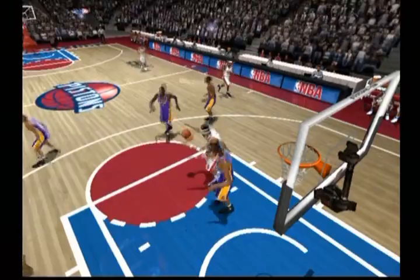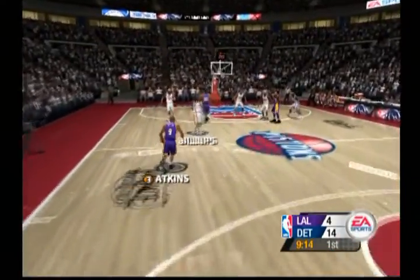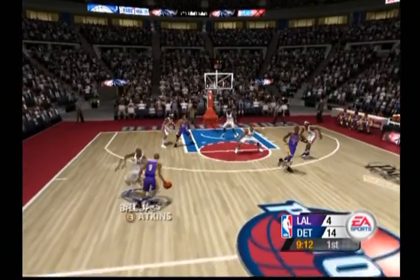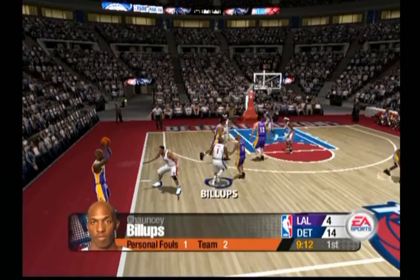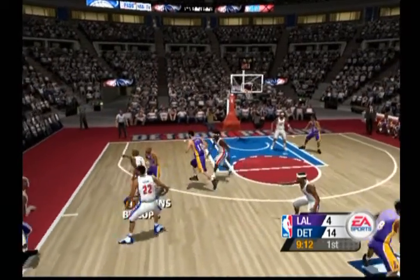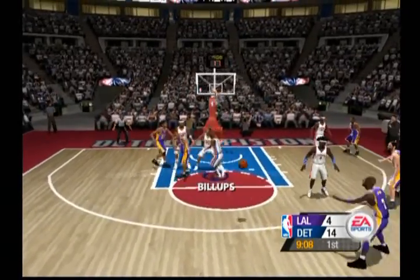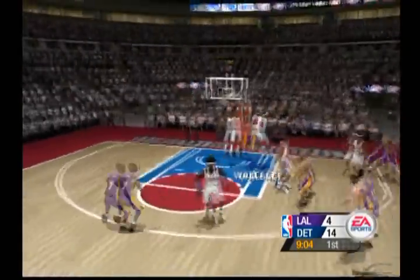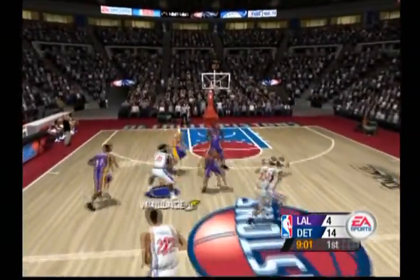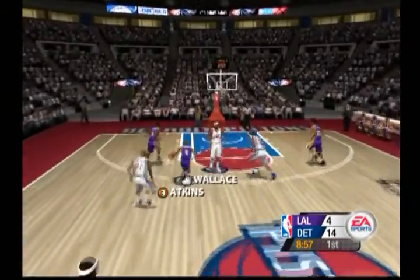Wallace picks up team foul number two for the Pistons — Chauncey Billups. That's his first personal. Smothered by Billups. The shot can't drop from the top of the circle. The Pistons are making a serious effort to grip it — strips it, pokes it away and takes it from him.